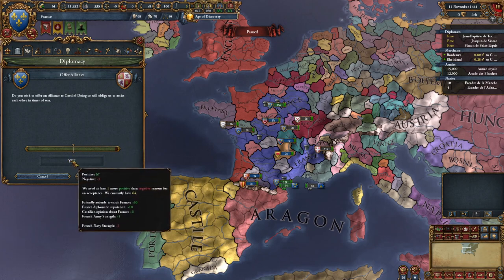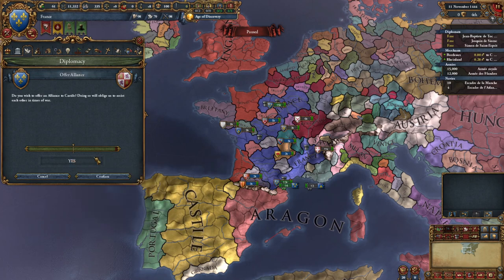We can see why they're going to say yes: they have a friendly attitude towards us, we have a positive diplomatic reputation, Castile has a positive opinion of France, and we have a strong military. They actually think we have a weak navy, which is one reason they're slightly hesitant, but overwhelmingly the reasons for wanting an alliance are high - it's telling us they will accept. This is not a guessing game. If we hit confirm, they will accept the alliance. Booyah! We've accepted the alliance.